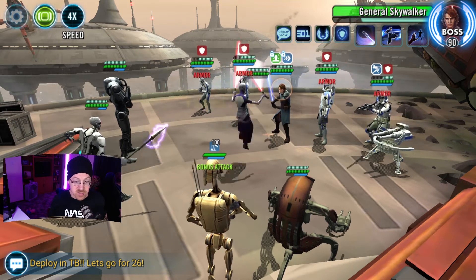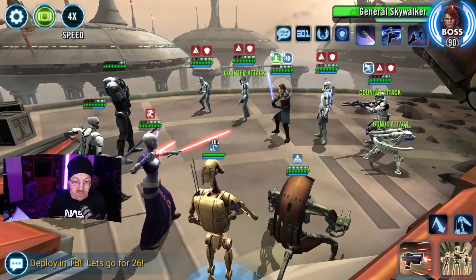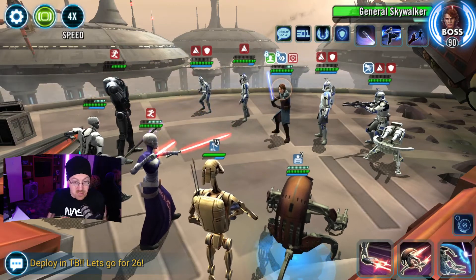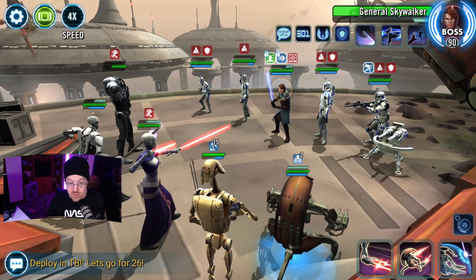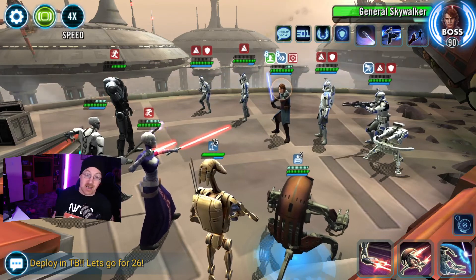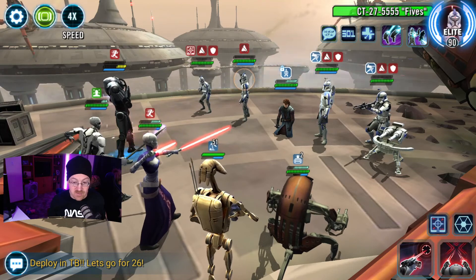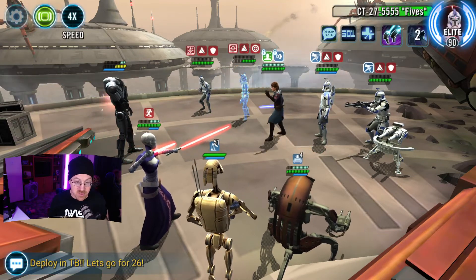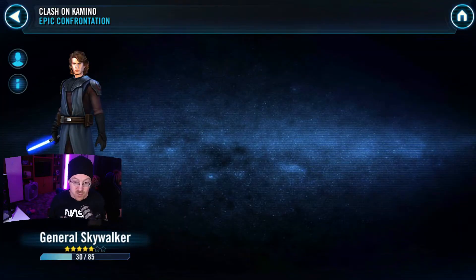We're going to use Ventress's ability to put defense down on everybody, then use Moedown from B2 to put buffs up, then use B1's ability. We're just going to keep rolling through using all of our abilities. Normally I'd suggest using Droideka's Reconstructor Revolution, but with GAS having just a little bit of protection left, I'm almost certain I can get him down in one shot. And there we go — GAS goes down. Now we're going to work on Fives. But Anakin's back up, so this is probably going to be a fail. And yeah, this one is a fail.